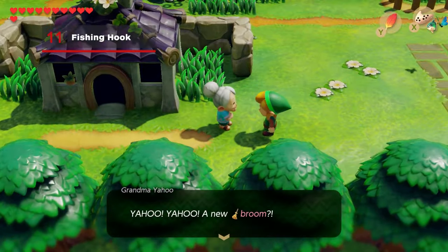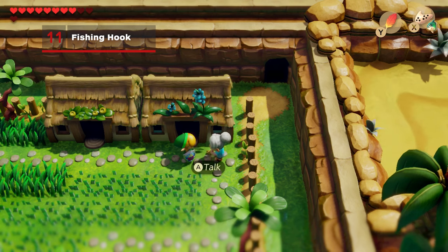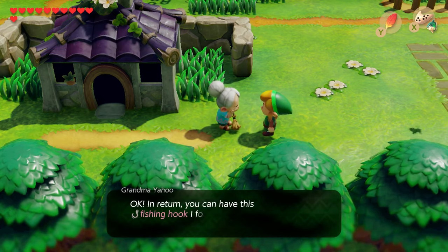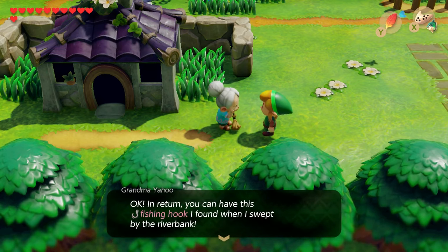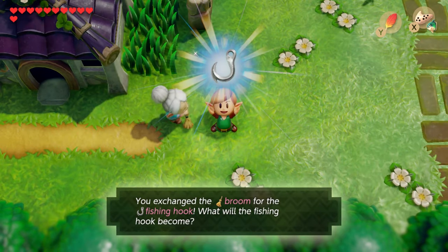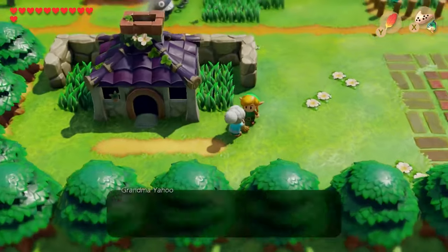You'll see Grandma Ulrira fussing around Mabe Village in front of her house, or in Animal Village — she can appear in both — desperately in need of a new broom. Hand her the broom and she'll be ecstatic and give you a fishing hook that she found while sweeping near the river. This woman has decided to spend her life sweeping the entire island, which is commendable, but also totally crazy. You'll need the flippers from the fourth dungeon before you can continue.